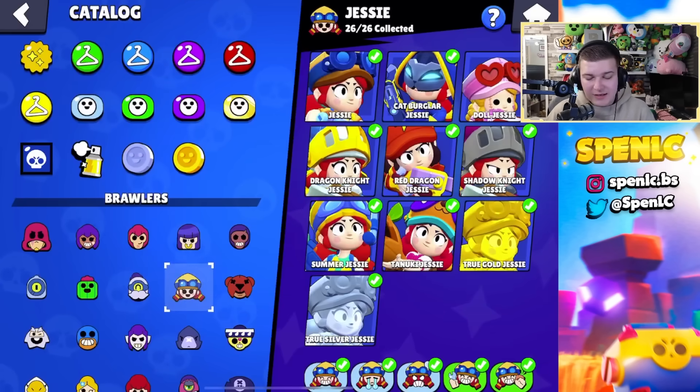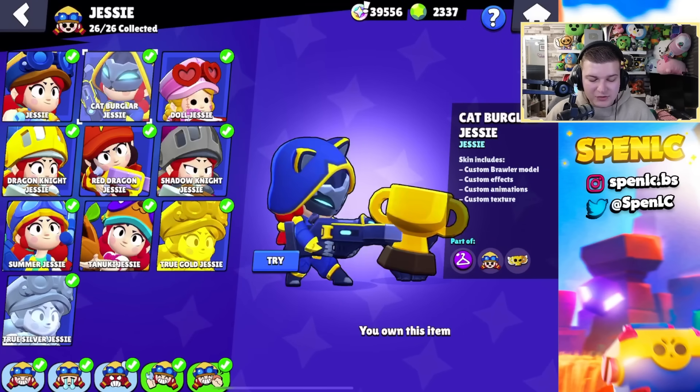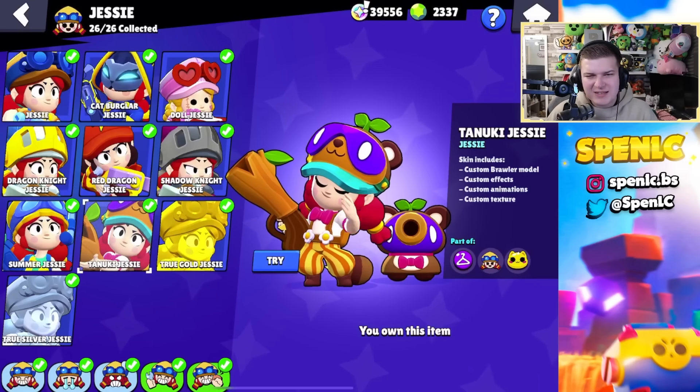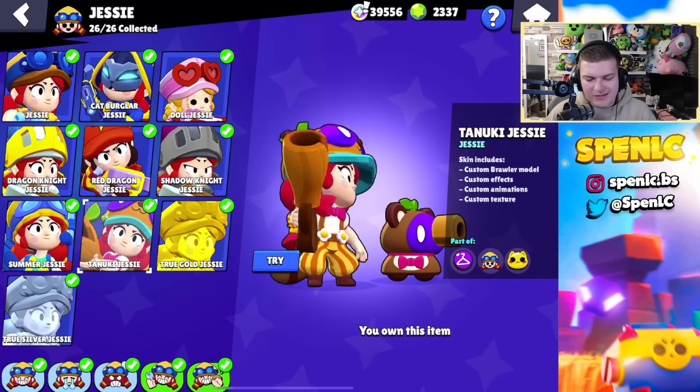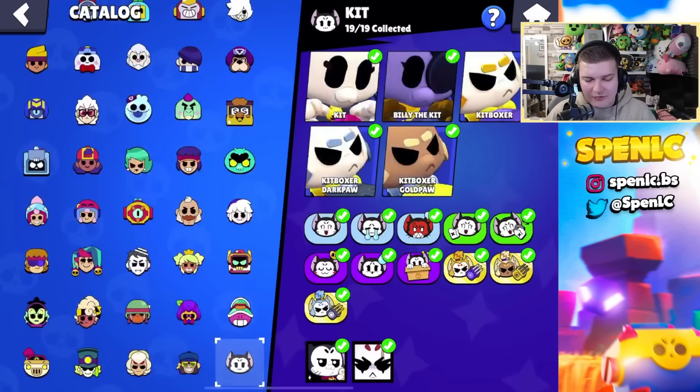Jesse: I think nothing has really changed here. Cat Burglar Jessie is so underrated, but I can just never switch off Tanuki Jessie. This skin is just absolutely go-to, especially from our time playing Mario Kart — I just can't not pick that skin.